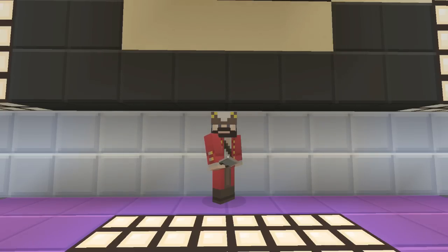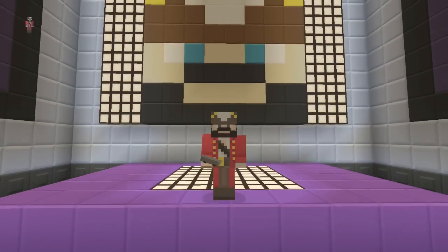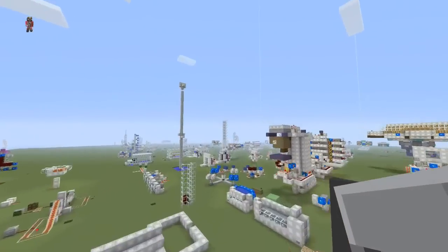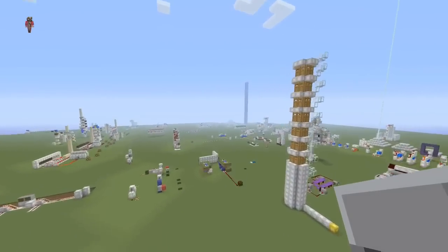Hey guys, this is Ivan with Overlook D&T and in today's video we're working on the semi-auto minecart ejection system. I don't know if you guys remember a couple of weeks back I had the lazy man's minecart station where it automatically popped out a cart for you after you arrived at your destination.